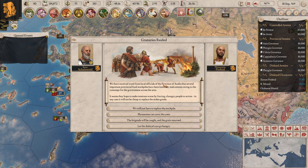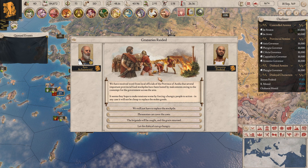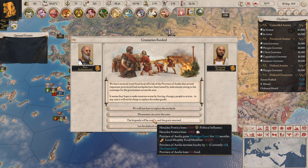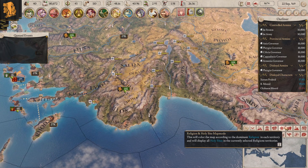Grano's Raider event: we've received word from local officials in the province of Aeolia that several important peripheral food stockpiles have been looted by Malcolm Tence. I can't afford it so the governor's going to pay for them. I can lose the PI and the manpower - we'll do that. I gain loyalty with the province by doing that, so we'll definitely do it that way.